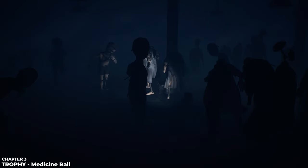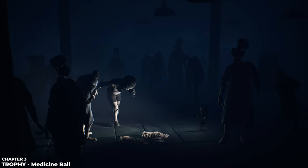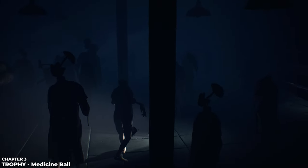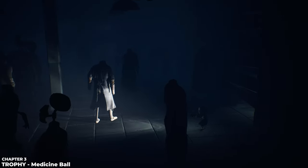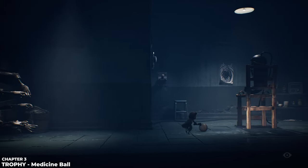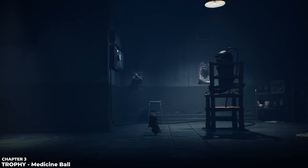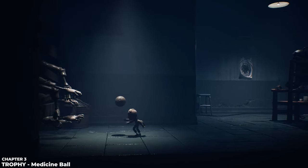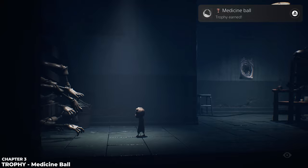Collecting all four glitching remains earns you the Sick Kids trophy. After the final mannequin flashlight section — which can be challenging, it took me six or seven restarts — make it into the next room. Grab the ball in front of you and hand it back to the hands you ran away from: just walk up and throw it into the hand to earn the Medicine Ball trophy.